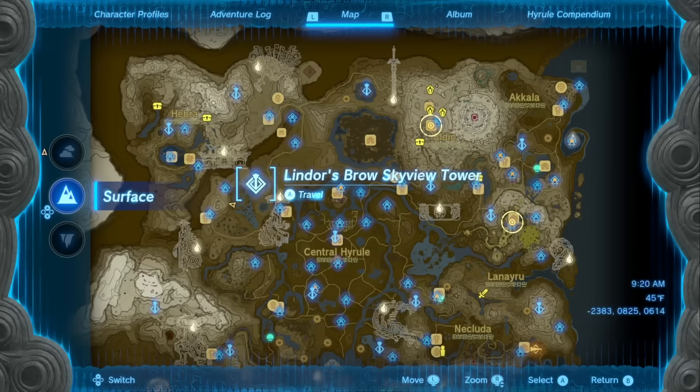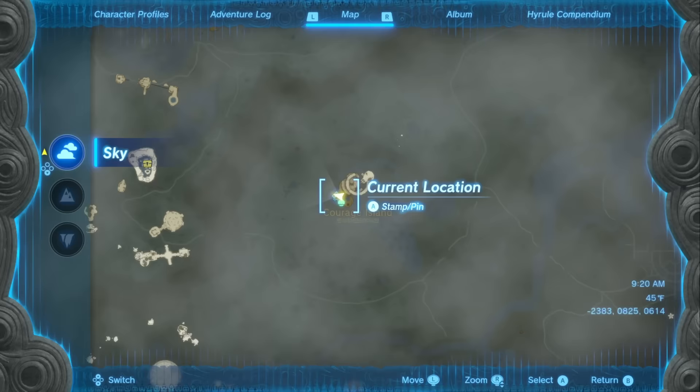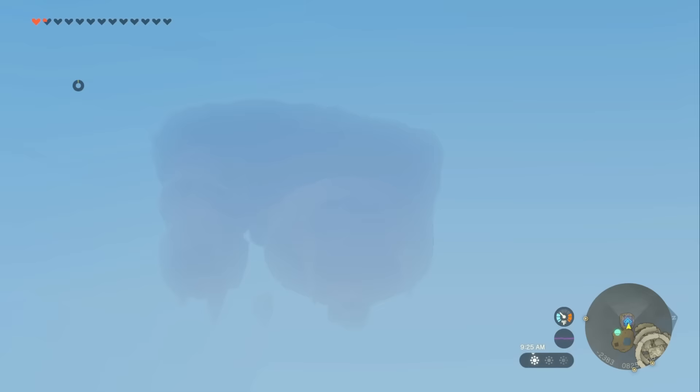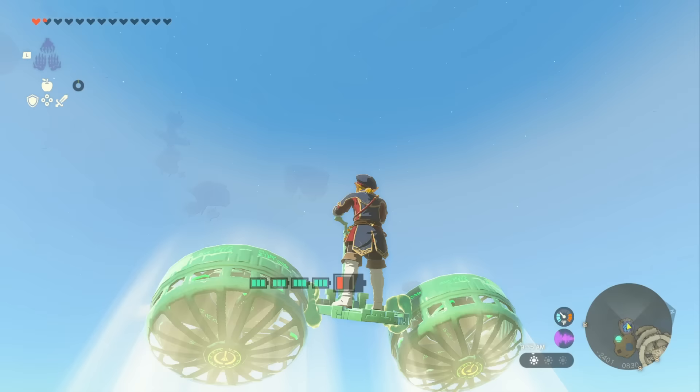For the next piece of armor, we're going to head to Lindor's Brow Skyview Tower, northwest of central Hyrule, and land on Courage Island — where you also get one of the pieces of the flight suit. Where we need to go is way up there, so we're going to use our Zonai device again. Turns out you need Zonai stuff to get Zonai stuff — be prepared for a hell of a flight.